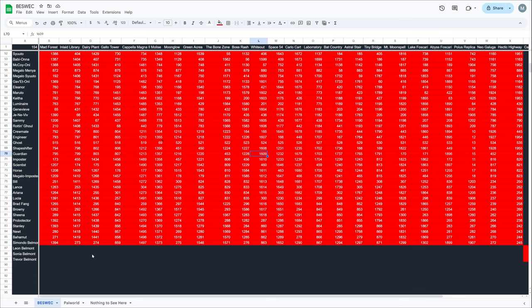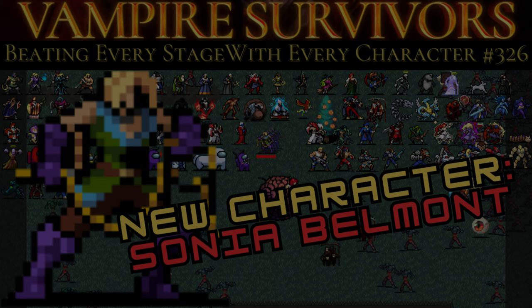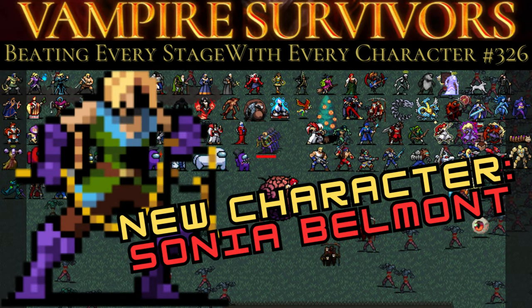154 more to go. Next up's going to be Alucard himself — the son of Dracula — our first vampire in Vampire Survivors! Thanks for watching — I hope you had some fun. Please like, dislike, comment, subscribe if you haven't. Have a good day and keep messing around in Vampire Survivors.